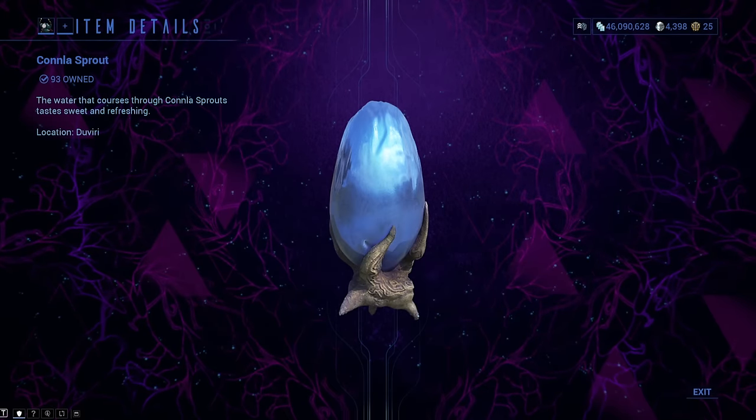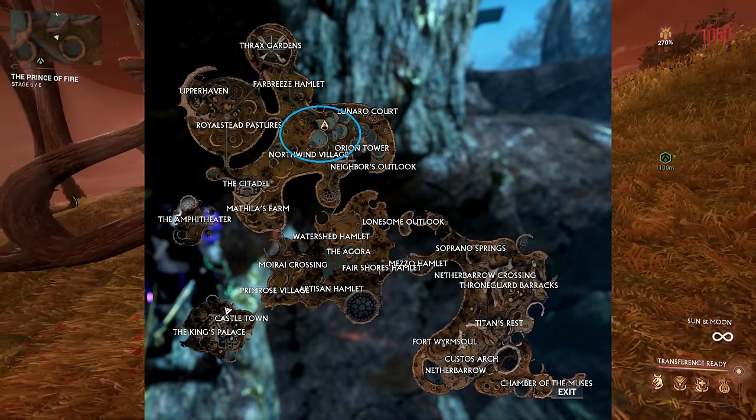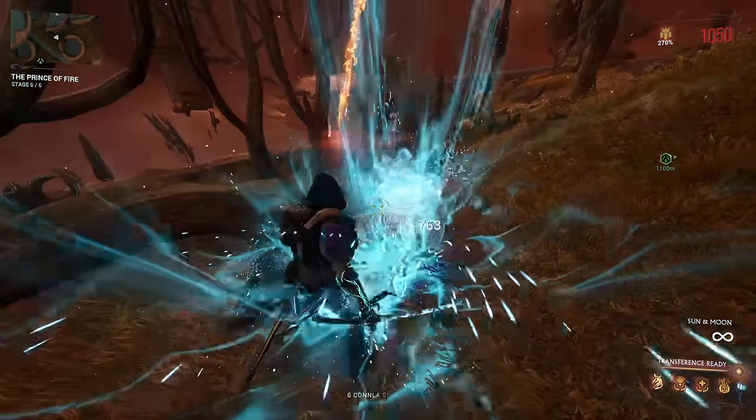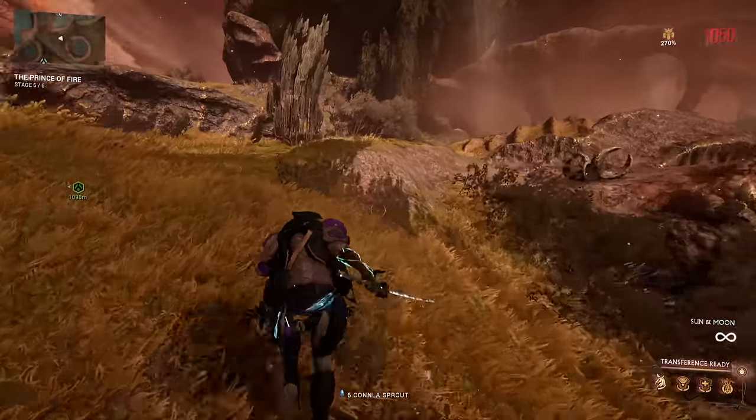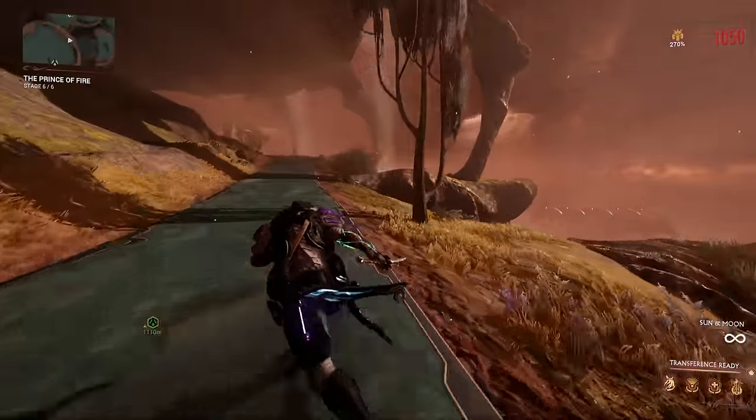Canola Sprout can be found on the Upper Island, but it's quite rare. I marked it on the area of the map because it only spawns there for some reason. The resource is very rare so don't beat yourself up if you don't find a lot of it.